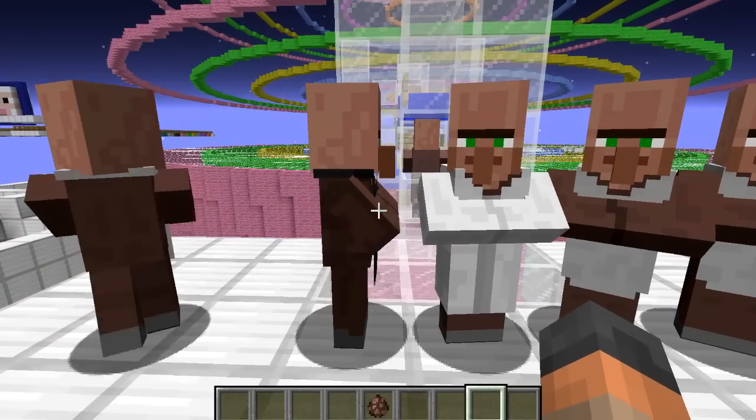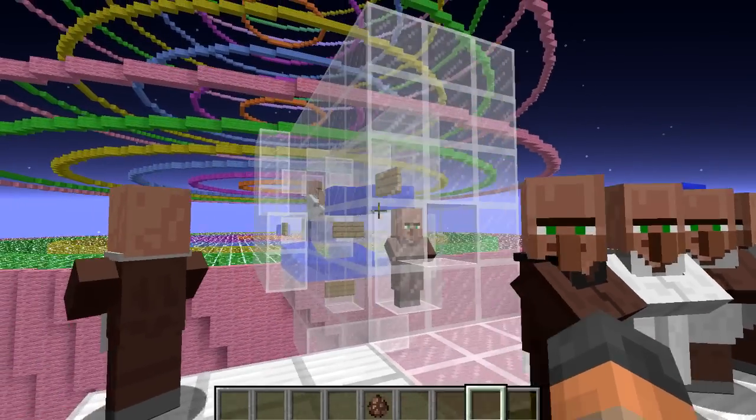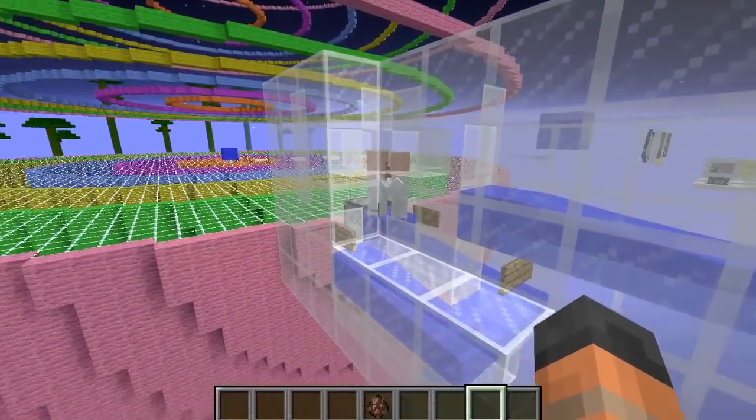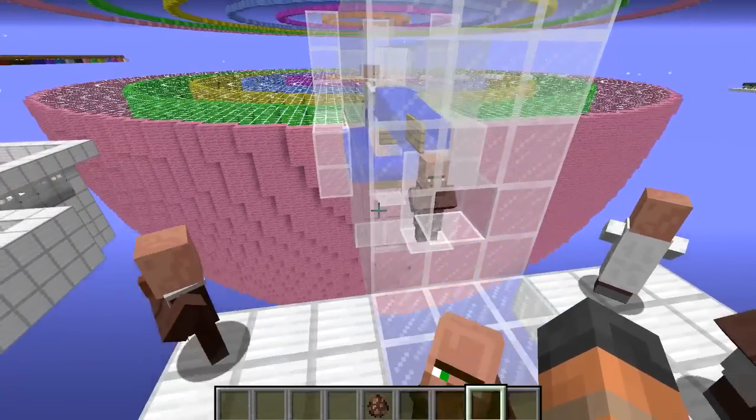The idea is simple: we breed villagers and we tally up their offspring to see what the likelihood of each job available is. However, this test is made more complicated by the idea that the villagers who are breeding could be influenced by what type they are, and this is where our testing gets complicated.